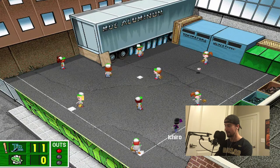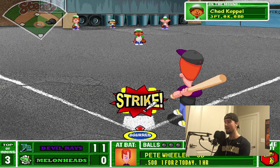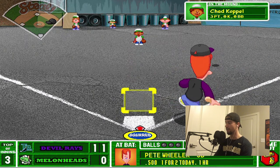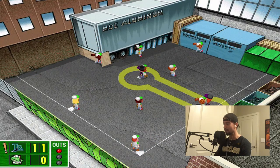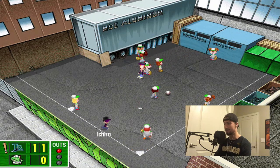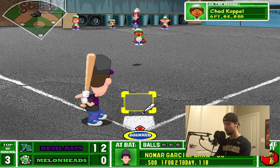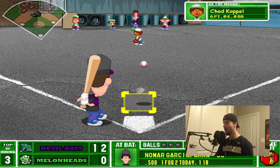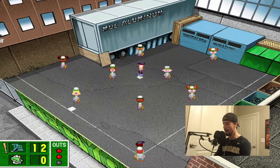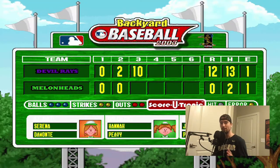Ichiro has too much speed. Pete Wheeler shows more power — I told y'all he was going to be a good pick. We send Ichiro home — 12-0, we are pouring it on in the third inning. They're now on their fourth pitcher. We are absolutely killing them. The first two pitchers were horrible. We scored 10 runs this inning and got up to 13 hits. That was a total blowout of an inning.